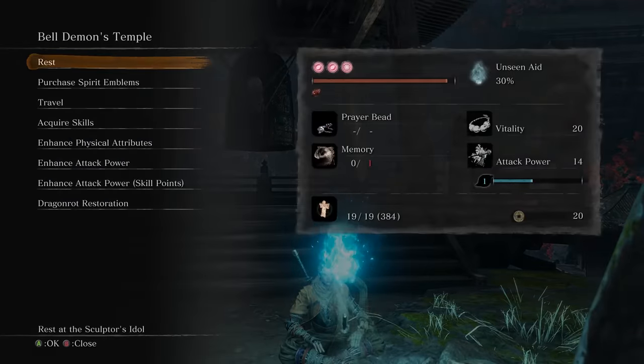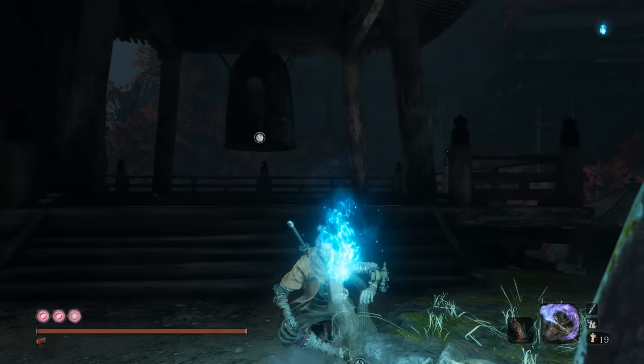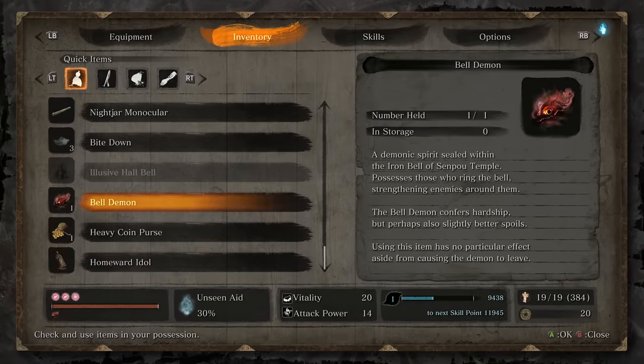Once you're here, go ahead and ring the Bell to get that buff — you'll see it down in the lower left-hand corner. You want to use this any time you're farming, and then any time that you don't want the buff anymore, you simply use the item and that will remove it.